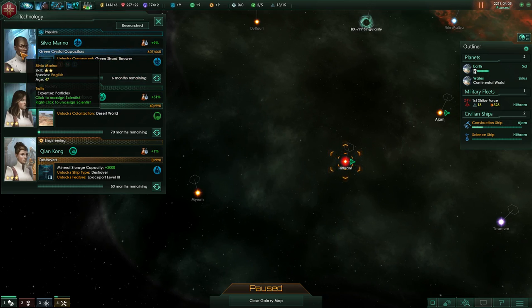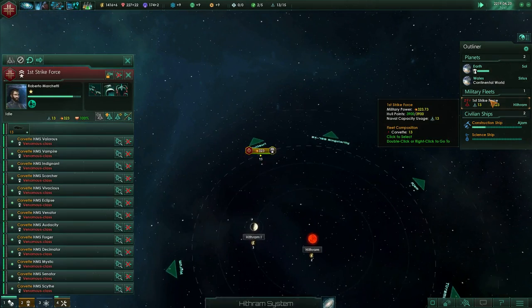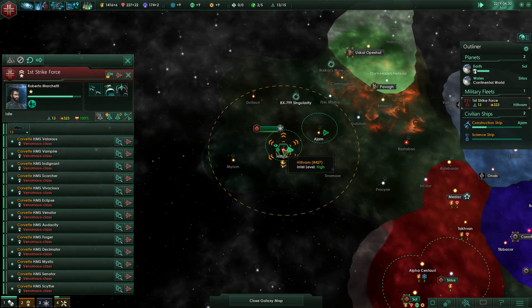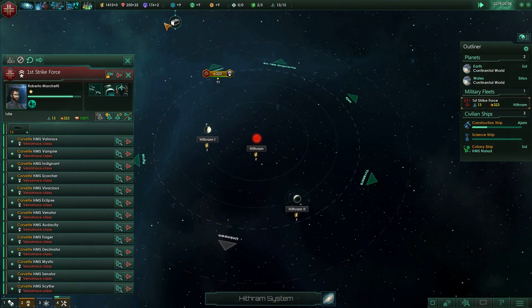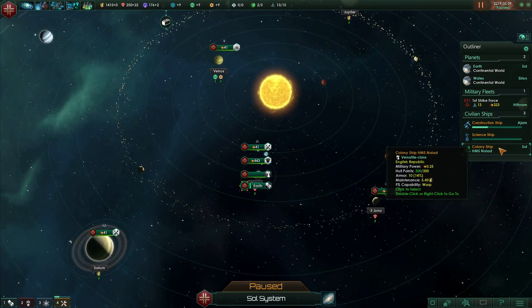How old are the other guys — 47, 55. What's the life expectancy? No idea. The strike force is in Hithraam, construction complete. Spaceport of Earth has finished its queue — the colony ship. So I guess we need to find out where we can actually colonize.